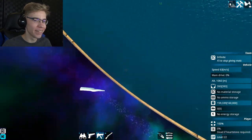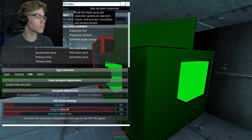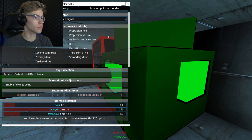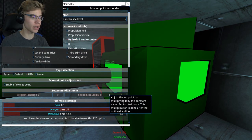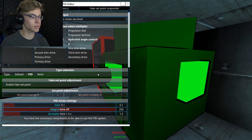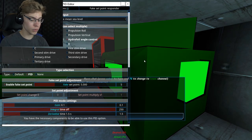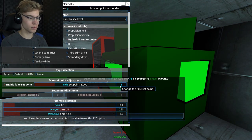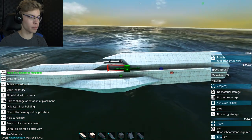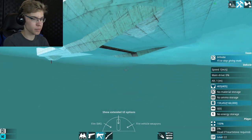How do I do the hydrofoil controller thing? PID system - you choose whether you want it to follow the waves, or how I did it, it follows the mean sea level. Hydrofoil angle control. And then what you need to probably do is enable fake set point and raise it up five blocks-ish, maybe three for your ship. And that's it - it doesn't need power.